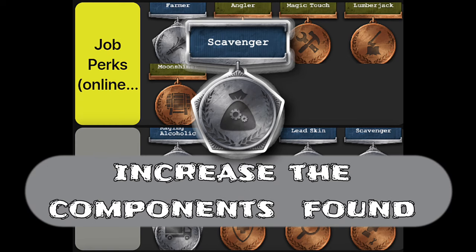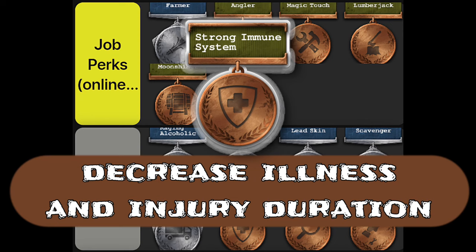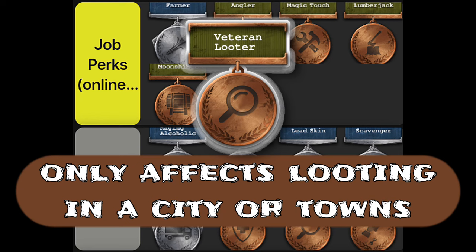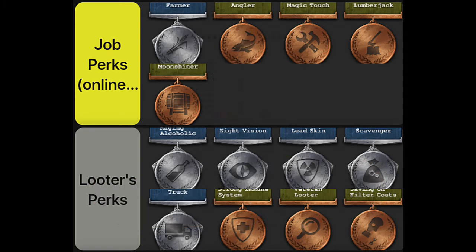Scavenger, when maxed at 2, increases the amount of components found by 50%. Truck perk affects all transport, increasing carry capacity from 5% up to 15% when maxed at 3. Strong immune system decreases duration of illness and injuries by 10%, up to 30% when maxed at 3 — useful if you're far from a nurse. Veteran looter increases looting speed by 10%, up to 30% when maxed at 3. Saving on filter cost decreases gas mask durability loss by 10%, up to 50% when maxed at 5.